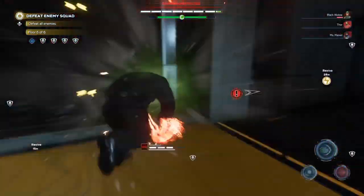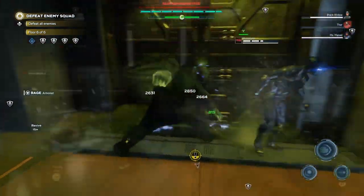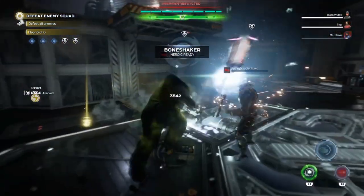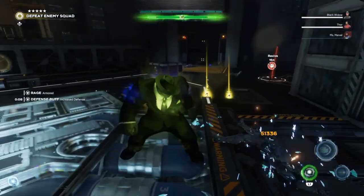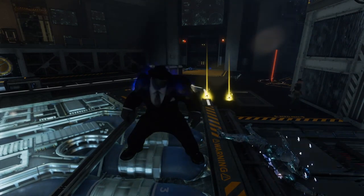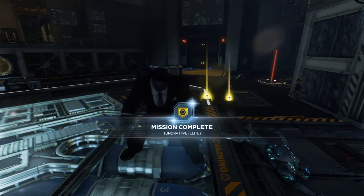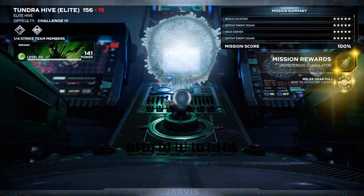Other than that, don't be stingy with your Rage — make sure you're using it often for a damage boost and to keep yourself alive. There are a lot of great defense and invulnerability pieces of gear to help you along the way. I personally found some Jarvis Barrier gear that procs when I counterattack, and it's worked fairly well for me, but I've also slotted some other defensive perks.